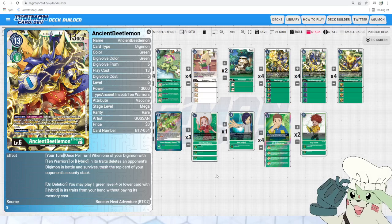Ancient Beetlemon is the main one we want to digivolve into because of its ability to help trash so much security at once. It is 5 to digivolve into normally, but Rhino will let us go into it for 3. It has the effect — your turn, once per turn, when one of your Digimon with 10 warriors or hybrid in its traits deletes an opponent's Digimon in battle and survives, trash the top card of your opponent's security stack. Being able to safely trash the security without worrying what it is is always valuable, especially in a meta with yellow hybrids running around. It's also important to note that effect is any of your Digimon with 10 warriors or hybrids — Ancient Beetlemon doesn't need to be the one to delete an opponent's Digimon in battle and survive to trigger that effect. Keep that in mind, trust me, it will come up.